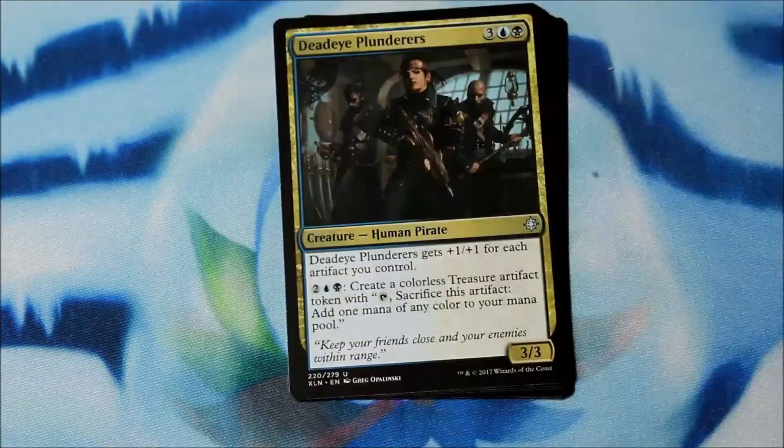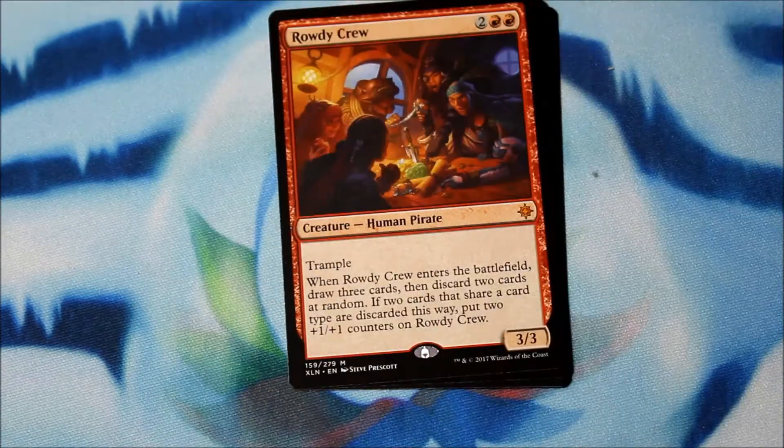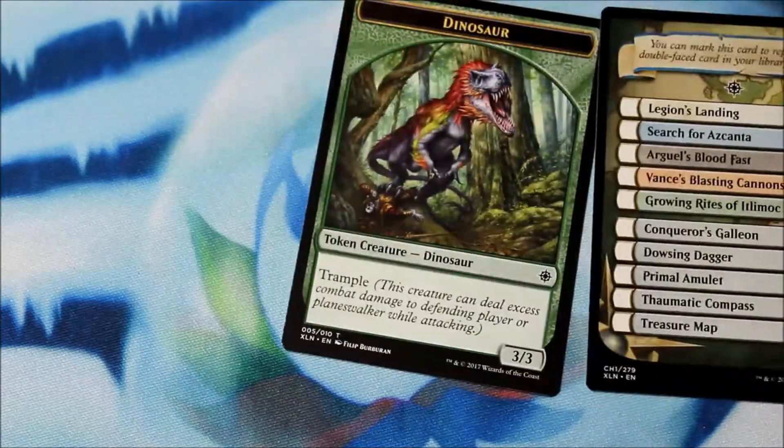Rebirth, Deadeye Plunderers, Bonded Horncrest, and Rowdy Crew — a Mythic for two and two red, three/three with Trample. When it enters the battlefield, draw three cards and discard two at random. If two cards share a card type that were discarded this way, put two +1/+1 counters on it. And a Dinosaur Token.